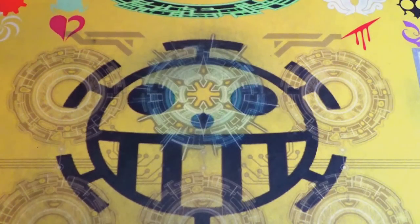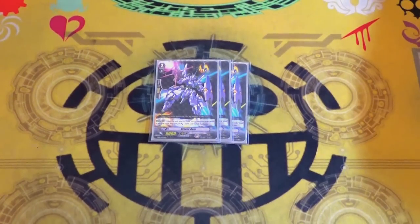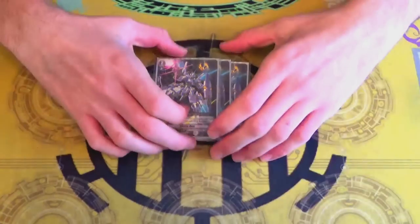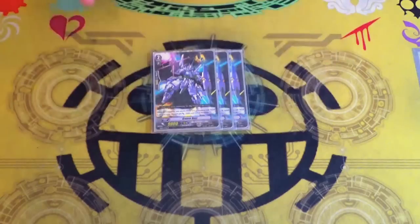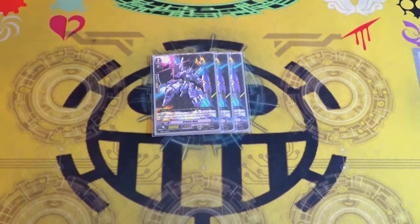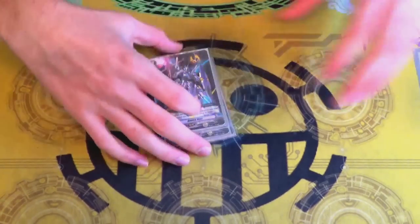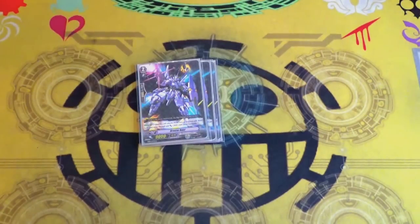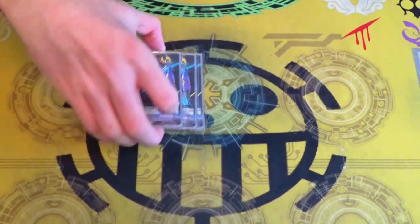I'm running three copies of Gross Bear as my other grade two. I'm not running Jupiter Blaukluger because while it is a Blau unit, Gross Bear can make a 19k column for the 7k booster, which is nice early game because of the 15k drop or damage. I prefer Gross Bear because of the 12k, and because striding is more prevalent than limit breaking, you don't really need to have a full Blau front row for Galaxy.